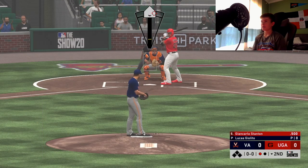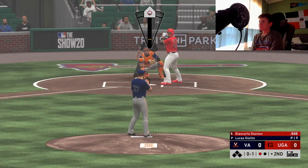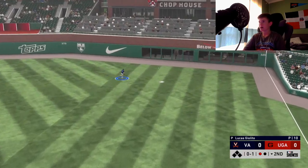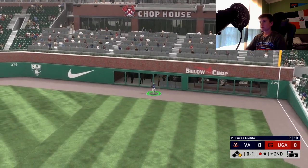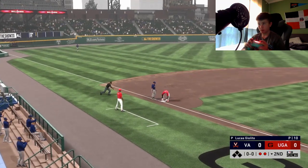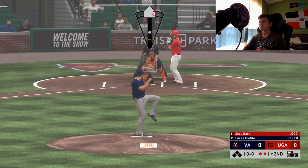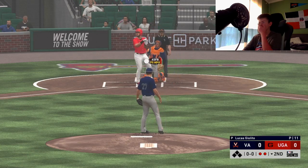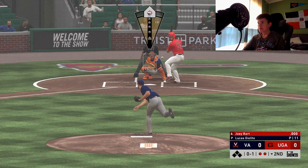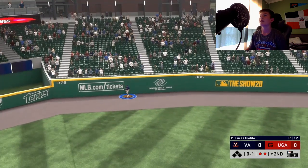We're going up against Giancarlo Stanton — I missed Giancarlo Stanton up for Trevor Story. Let's see what he can do. Swing and a miss, inside. That's not good — he hits it against the shift, goes to the wall. He's going third? He pressed the L1 button. Ooh, that sucks. I feel bad for him. Up steps Joey Bart now — two quick outs, we only have 11 pitches. This dude swings at everything. And that ball is sent to the moon! The Georgia Bulldogs have the 1-0 lead.